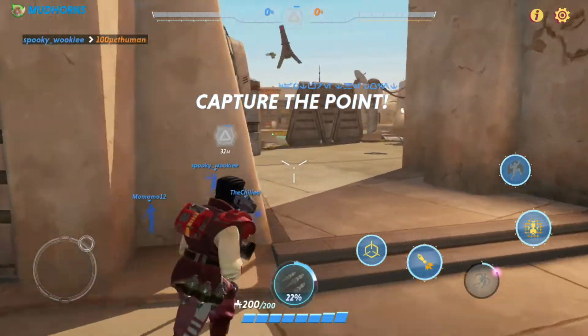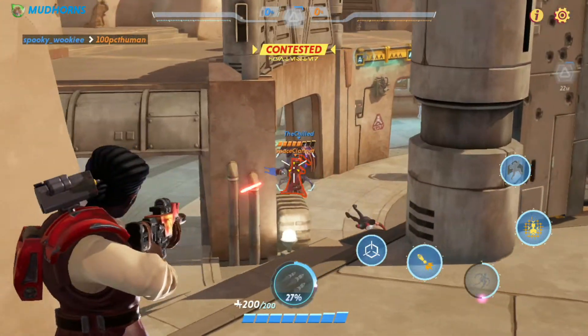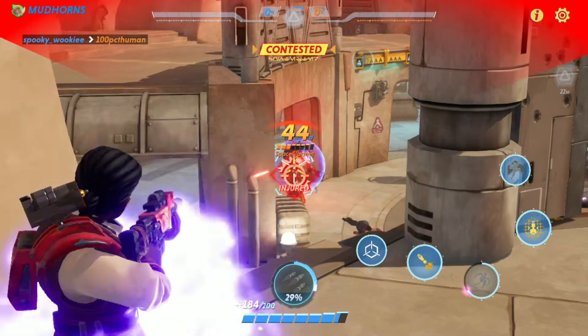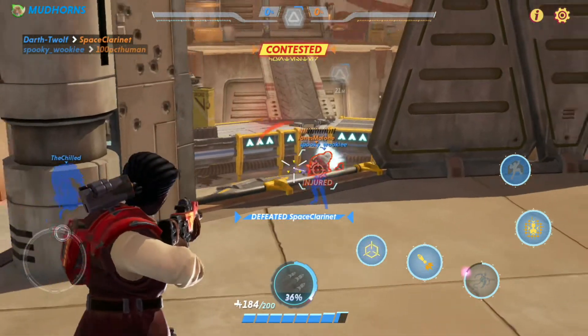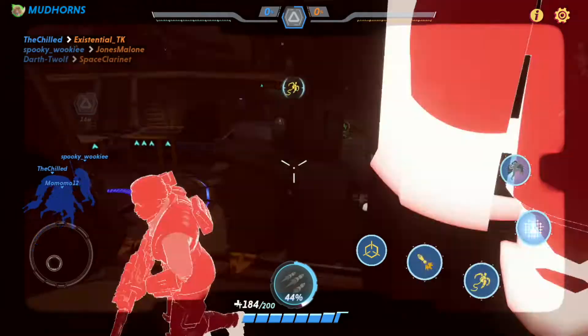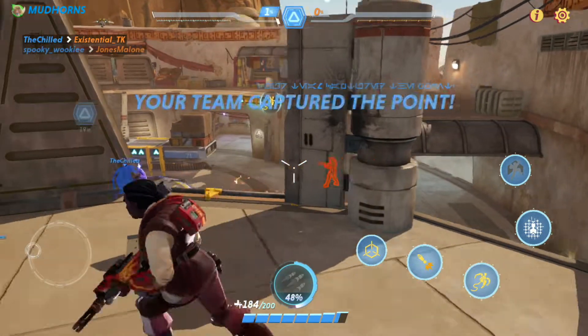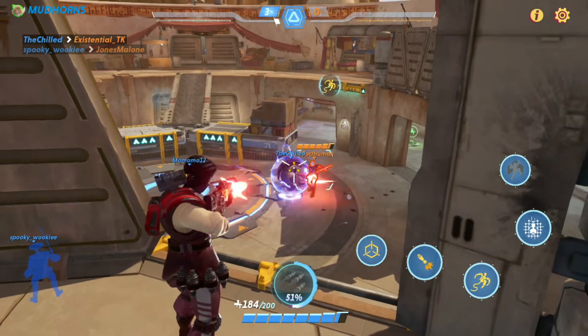Here I'm going to showcase Imara Vex on the natural map. I'm not 100% sure on the name of it but it looks like some sort of Tatooine spaceport — it's a pretty cool map. I was able to take a massive advantage on this raised area, which basically let me rain down fire on everyone. Pretty much no one was shooting back, so this is definitely one of the best maps to play on.